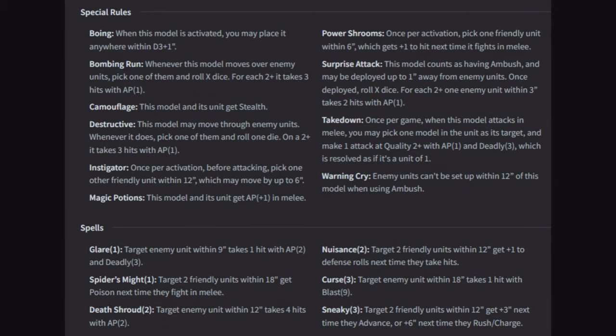Goblin Special Rules. Goblins — it's something an orc knows an awful lot about. We abuse them, we kick them, but occasionally they're worth something. First up: Boing. When this model is activated, you may place it anywhere within D3 plus one inches — it's like a teleport. You're going to see it on a lot of your cave beasts because they are just bouncing up and down and everywhere. Good for going over walls or jumping over the top of enemy units if you get a good enough Boing roll.